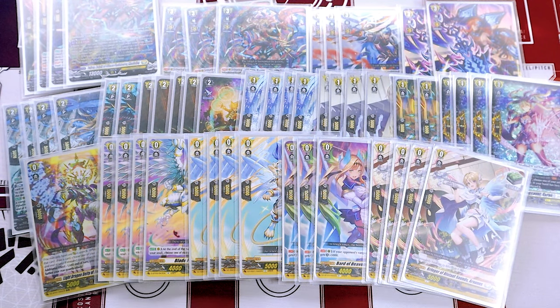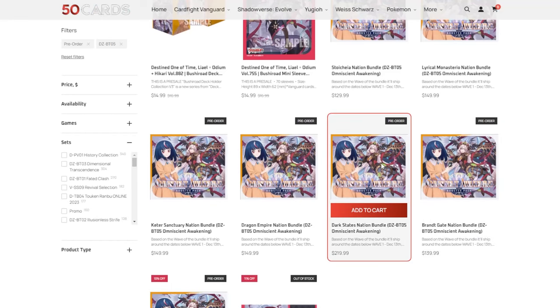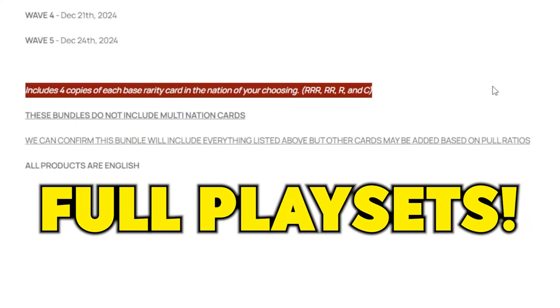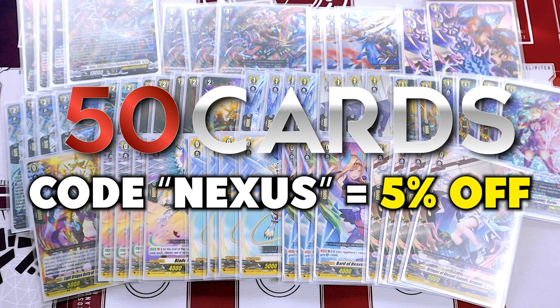Thank you guys so much for watching. Be sure to check out our other deck profiles if you're interested in any other Vanguard decks. Be sure to check out our sponsor, 50 Cards — you can pick up nation bundles, basically a full playset of any card you need from a specific nation from a specific upcoming set, so you don't have to worry about buying singles with the market as it is. Use code Nexus for an additional 5% off.